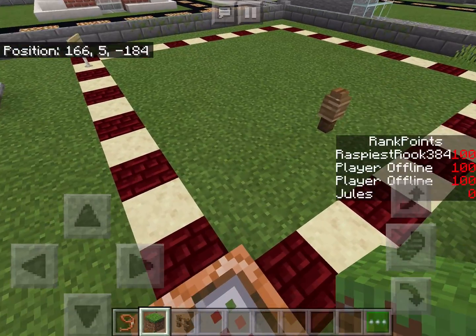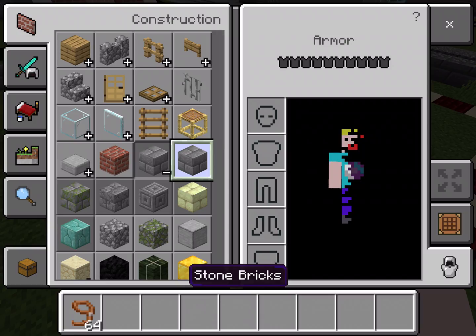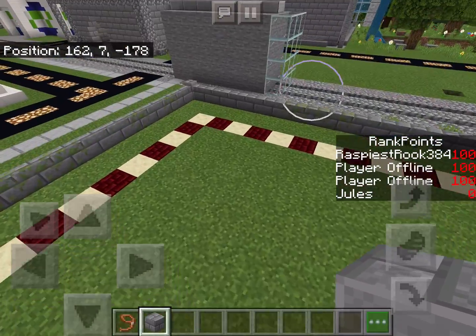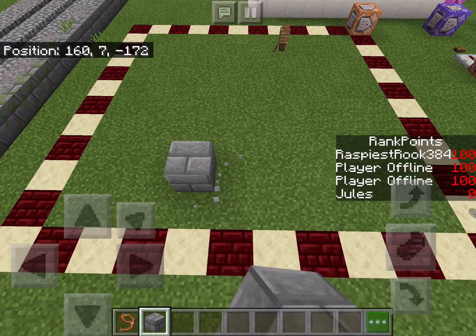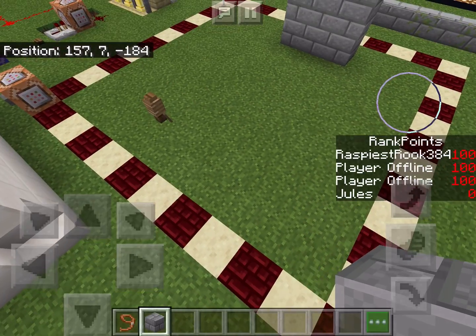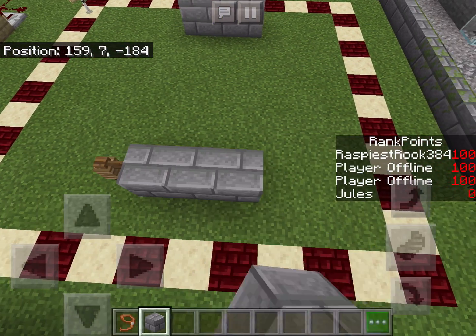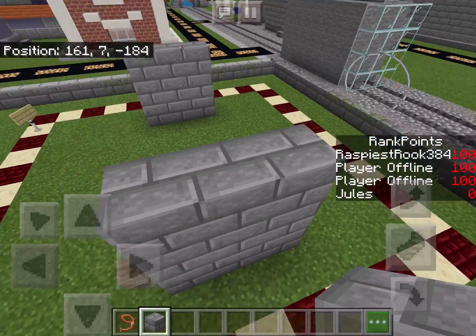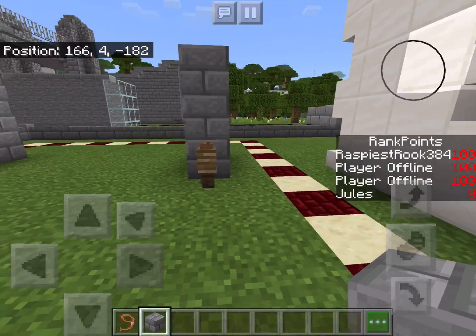So what we're going to do now is set up our little build. I'm going to be teaching you to build two different types of lasers: a detection laser and a traction beam. That's right — we're gonna be showing you guys how to build a traction beam too, on mobile.